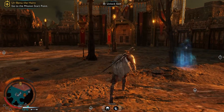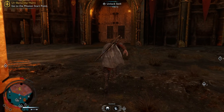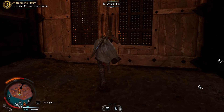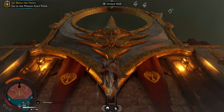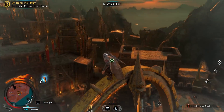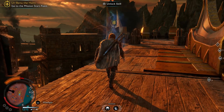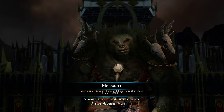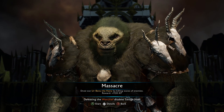The game also has kind of an Assassin's Creed style climbing. We're going to run over here and climb up the front gate. I jumped way too far and had to climb back up to the castle wall. We're going into this massacre mission — we have to draw him out by killing waves of enemies, and we get 11,000 XP if we can do that.